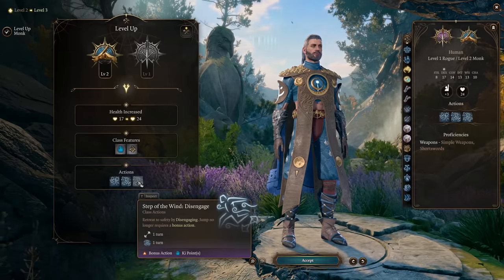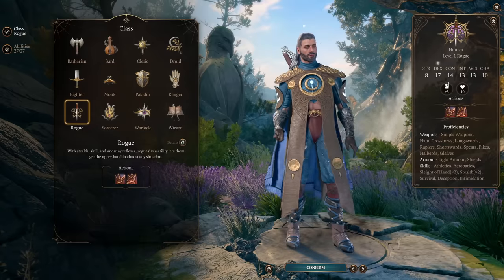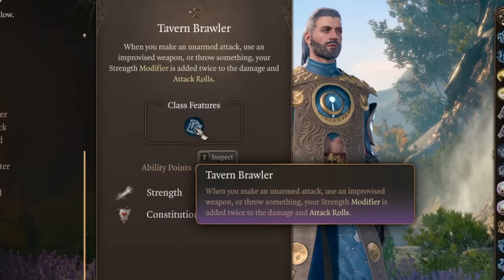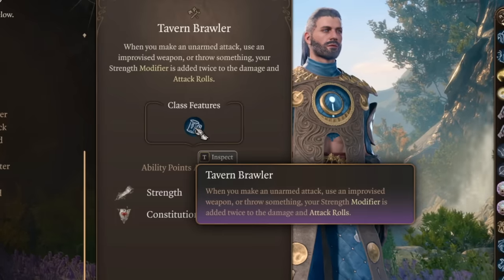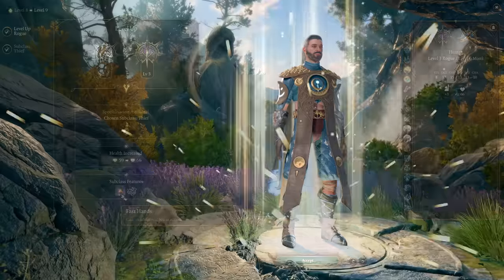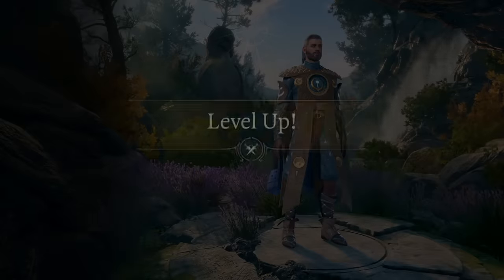The final level balance is eight levels into Open Hand Monk and four into the Thief Rogue, getting you three feats total and lots of extra stats. You start Rogue at level one, then six levels into Monk. At the Monk level four feat, you take Tavern Brawler — the main event — going for the plus one on Constitution. Tavern Brawler causes unarmed attacks to use your Strength modifier, adding it twice to damage and attack rolls, which is broken. Using the elixir for high Strength makes a massive impact. The following three levels go into Rogue to get the Thief subclass, the big power spike with Flurry of Blows on bonus actions, plus another feat. All remaining levels go back into Monk for that 8/4 split.